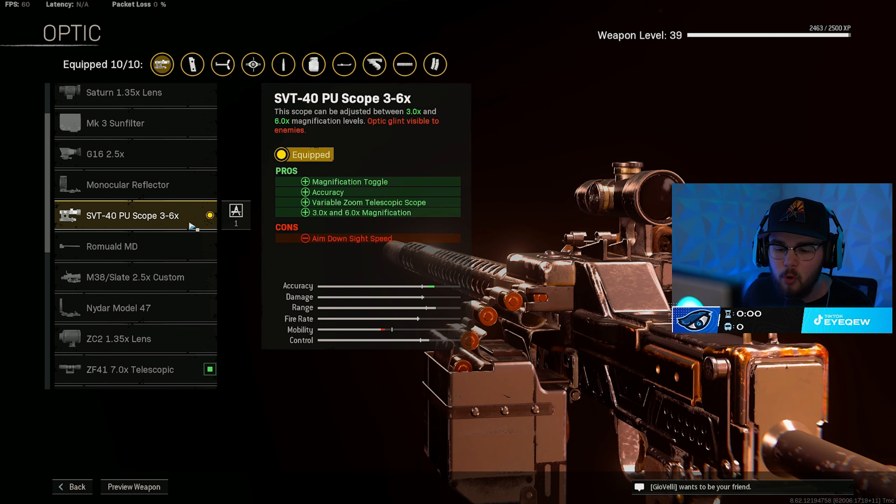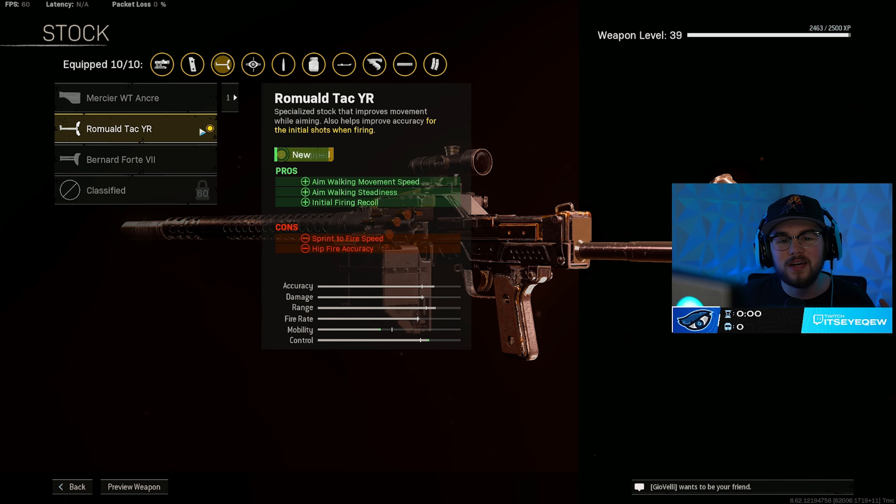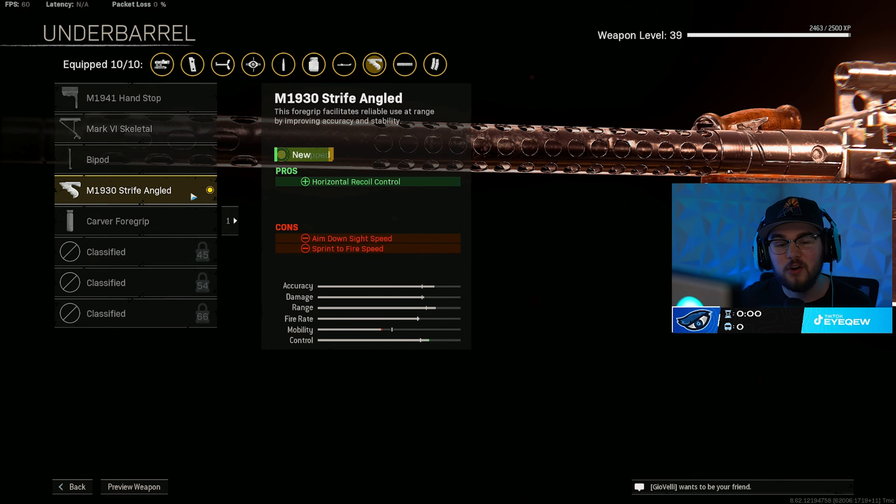With these guns that have close to no recoil, I absolutely love using the 3 to 6x scope because it's just such a beam on the 3 zoom or the 6 zoom. The optics are always personal preference. You're also going to toss on the YR stock, giving you even more aim walking movement speed, aim walking steadiness, and of course that initial firing recoil control — it all mixes with the rest of the build making you more of a beam.